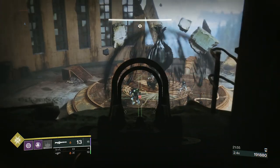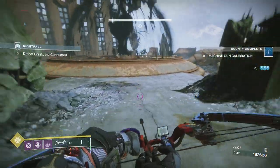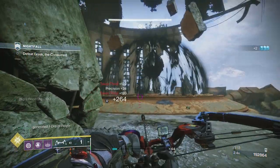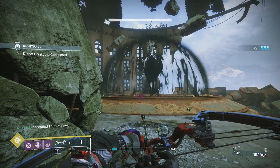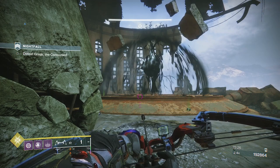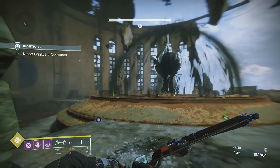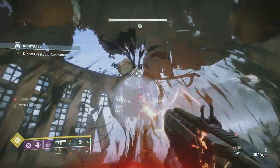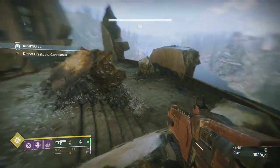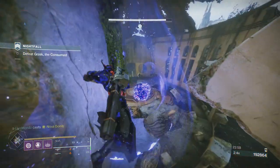Here we are at the boss. To start, you'll have a Taken Knight and two little Thrall in there. We can't stay on the floor — this is a Master, not Legend or Hero where you can run about with a sword screaming. Just off to the right, there's a little ledge up at the top — that's where we're going to do DPS. We'll be off the floor with protection from the boss's shots. His shots are arc, hence why I chose arc damage resist and Concussive Dampener. The only enemy that can get a direct hit on us is a solar-shielded knight — hence the Xenophage.